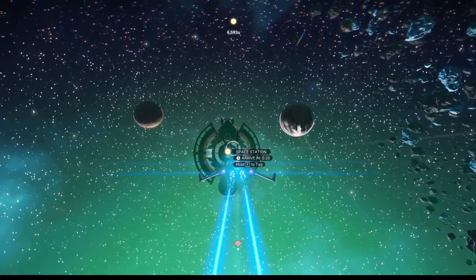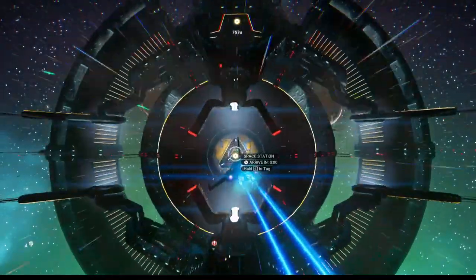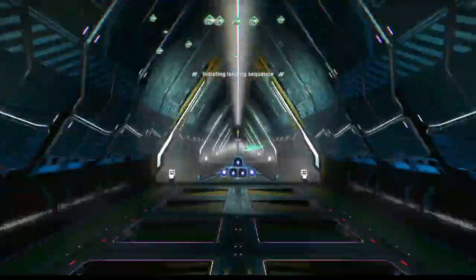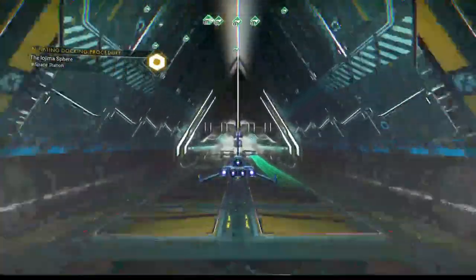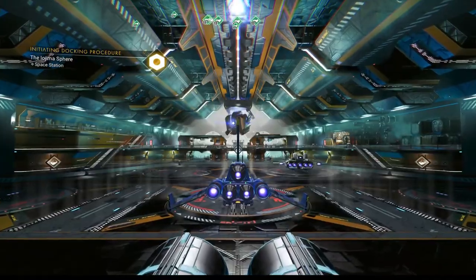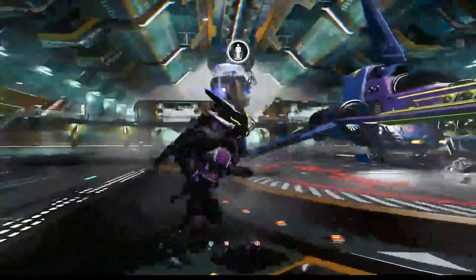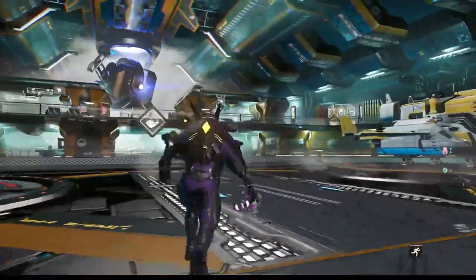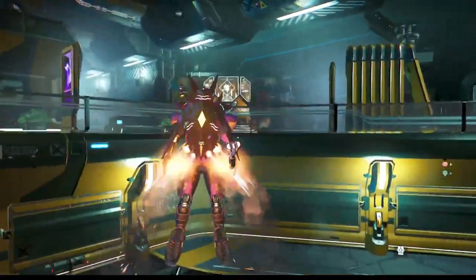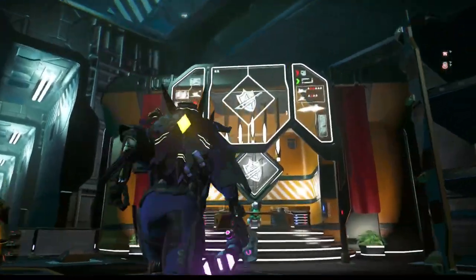And we're back. Now we are approaching this space station — very cool-looking station, as usual. I like the yellows in here along with a little bit of blue. And it looks like we have finally found what we've been looking for, and that is the Mercenary Guild. The Mercenary Guild has got the shield and sword, as you can see.